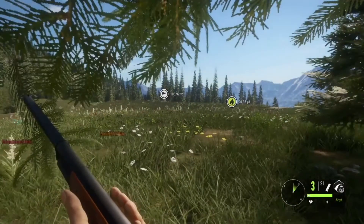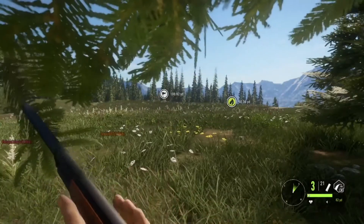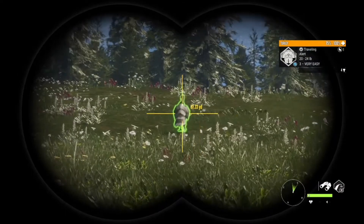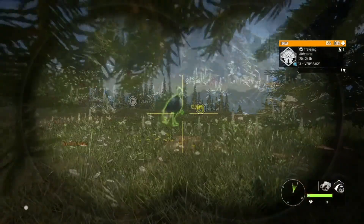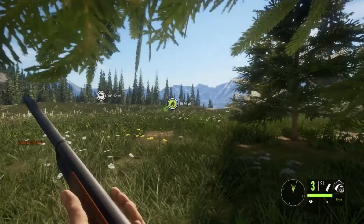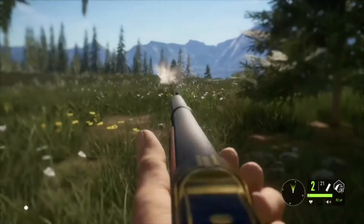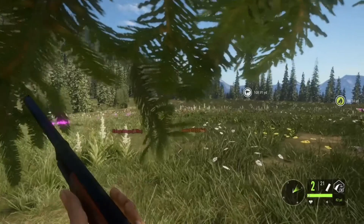I'm going to sneak over to this one, and hopefully he's over here in this little small patch of grass. There he is - he's walking. Let's get our binoculars. He's alert. Hopefully he turns around. He's actually defensive, so I'm going to take a shot at him. Hopefully I don't miss. That looked like a perfect shot. And he's down!